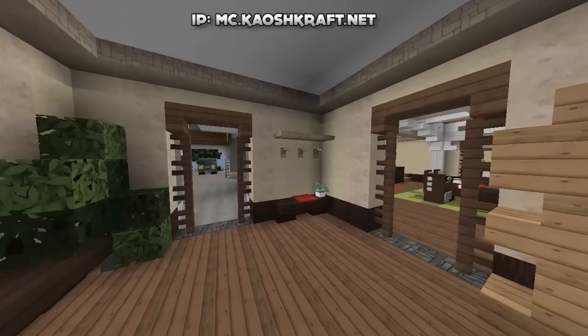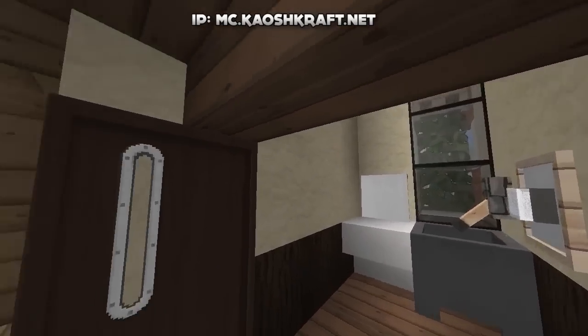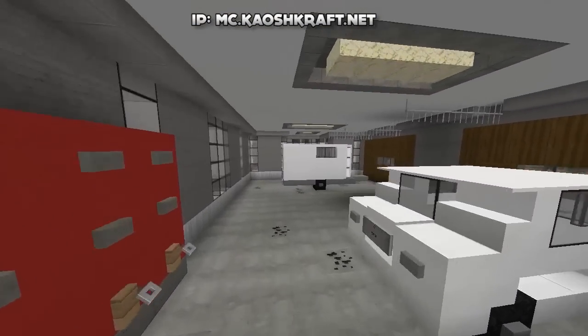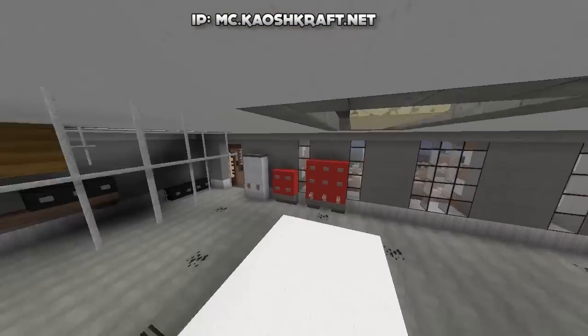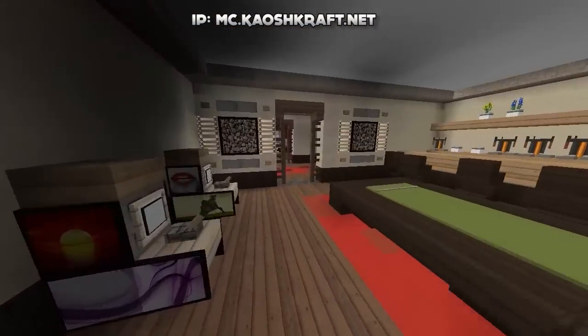Going in here again — similar to the room before, loads of little display cabinets and a toilet over here. Not too much in this room. This leads us on to the garage area where we have a trailer and a nice little car as well.